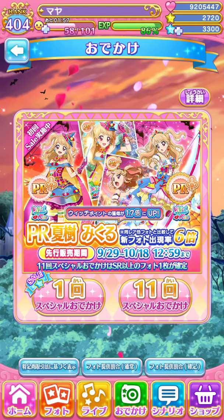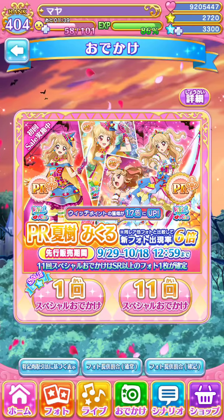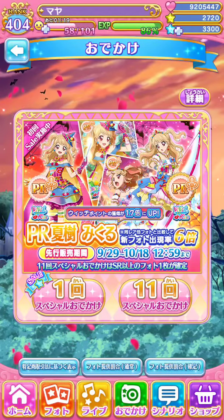But if you have an initial PR that you don't have, there is a chance you will get that initial PR that is in the box. To scout, it costs 250 normal stars. There is a one-time discount of 160 shiny stars to scout using shiny stars, one time only. And solo YOLO is 25 normal stars, discounted to 6 the first time and then 25 after that.